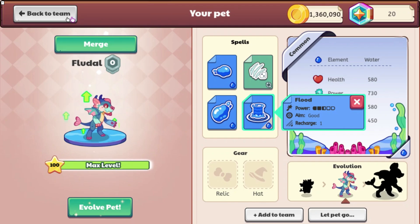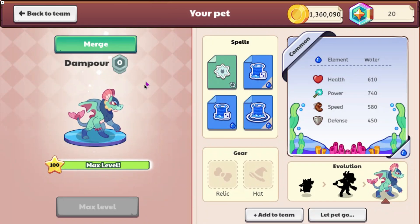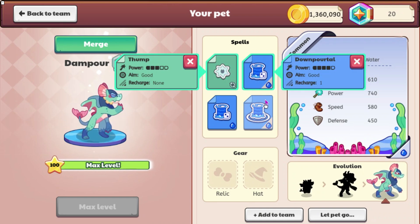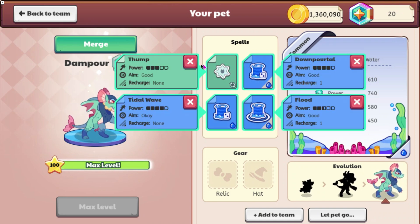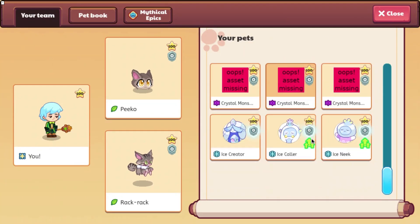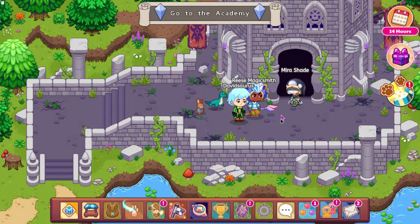The final pet we have to look at is Damp Horror, which is right here. It looks very cool as well. It does Thump, Down Portal, Flood, and Tidal Wave. Here is the attack animation for it. So those are all of the pets that have been added into the game.